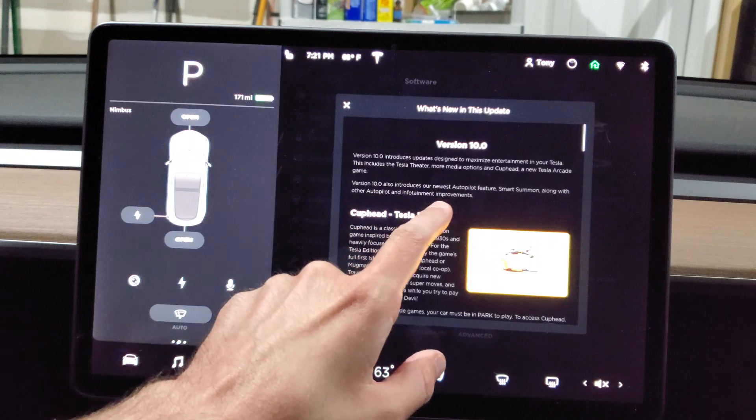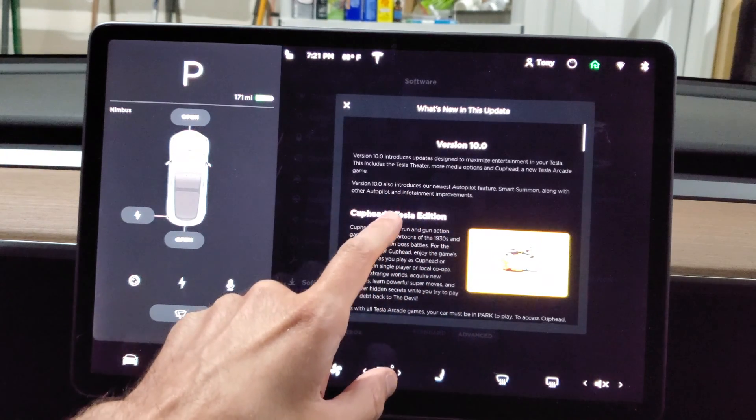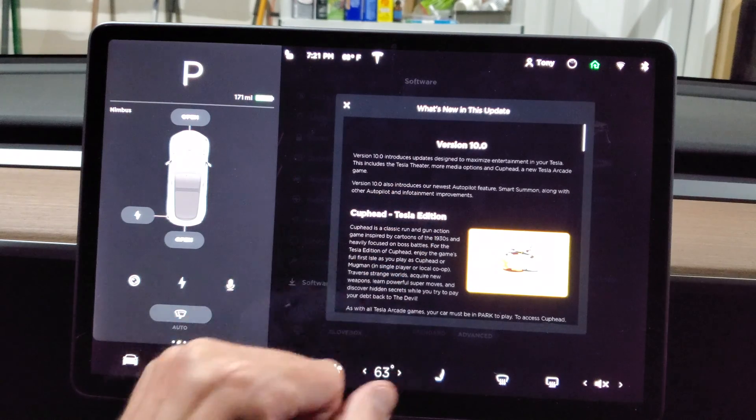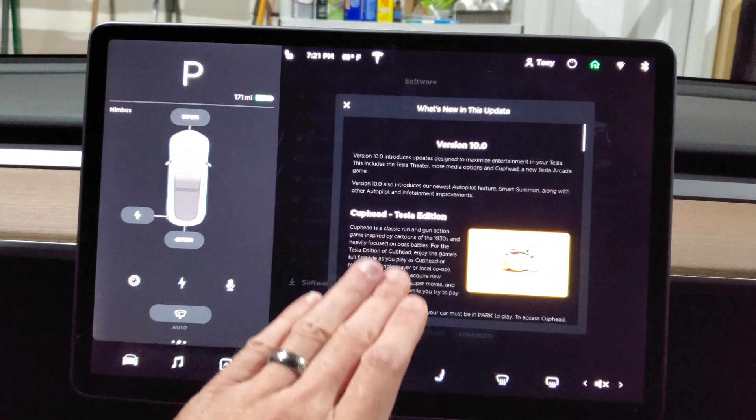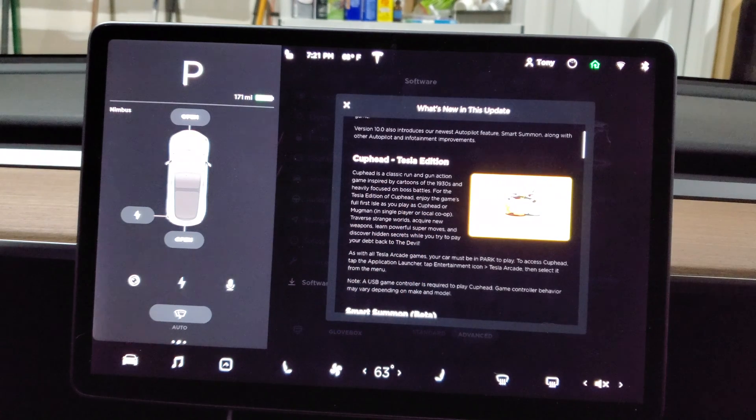Version 10 introduces the newest autopilot feature, smart summon, along with other autopilot and infotainment improvements. First thing — Cuphead Tesla Edition. You can play Cuphead in your Tesla, and if you don't know what that is, Google it — it's an awesome game. Me and my friend have beat it. It's local co-op so you can play with two players.